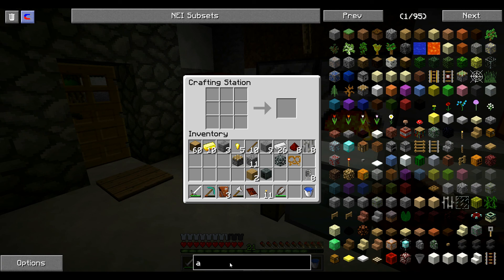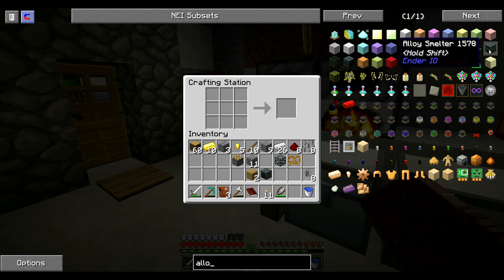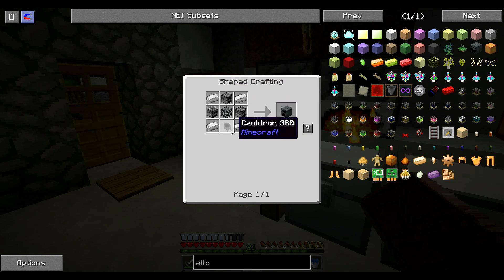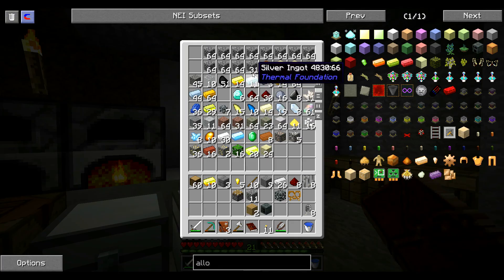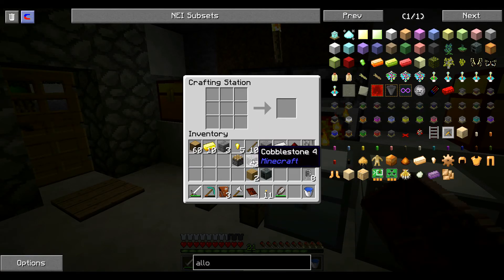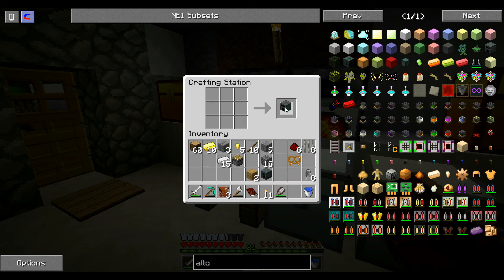Donc il ne me reste que le piston à faire. Je vais en faire deux tout de suite parce que je sens que pour l'autre, il va le falloir aussi. L'Alloy Smelter — il faut trois fours et un chaudron. Là, je n'ai pas assez de cobble. Un, deux, trois fours. Un chaudron. C'est parti, en avant.